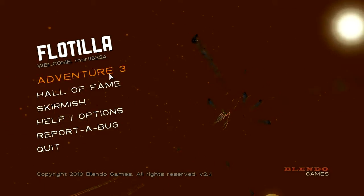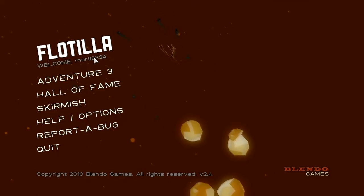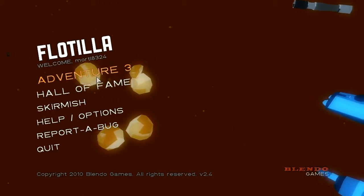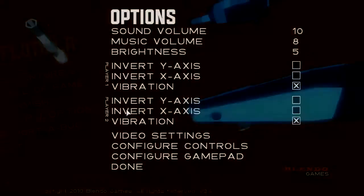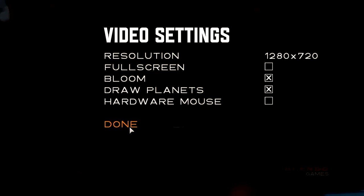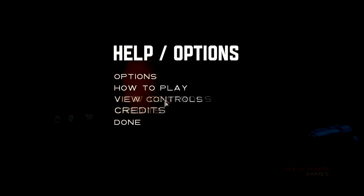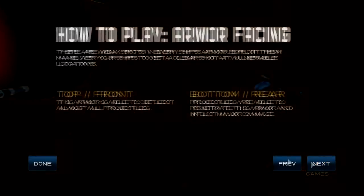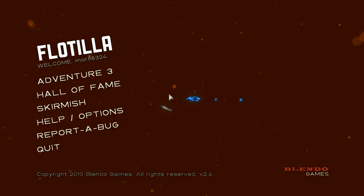I haven't actually played through it — I died on the first mission twice. So we are on adventure 3 because I played it twice to get the hang of the game and figure out how it works. It's got a decent amount of controls; there's not really very many video settings but you don't need them in a game like this. The how-to-play doesn't have that many instructions so I'll just play through it and tell you how it works.